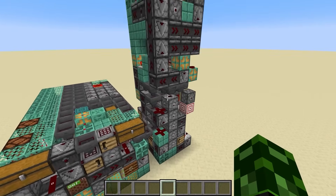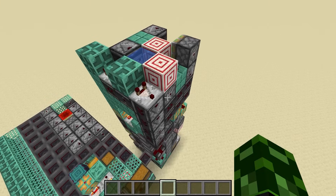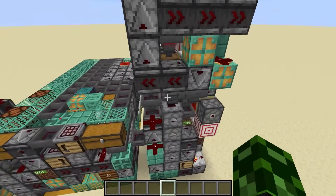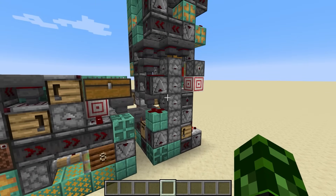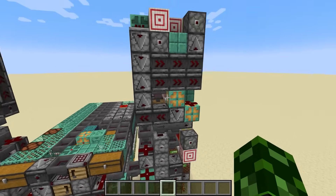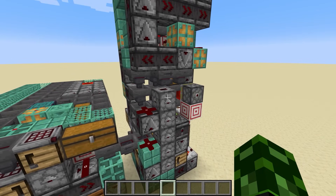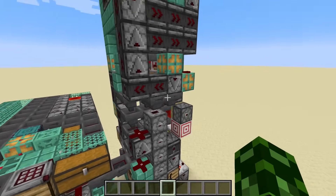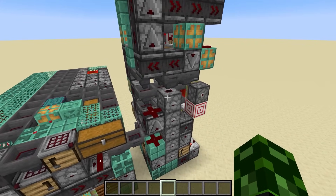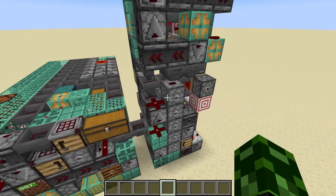On one end we have these fuel rods that I actually posted a tutorial on Twitter, step by step, layer by layer, showing you how you can generate kelp blocks out of nothing in this very confined space. This has the farm, and it does this at 100% efficiency — essentially it's a self-fueling system where it creates a kelp block which gets put into a furnace which creates more kelp blocks.